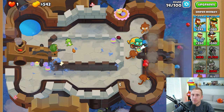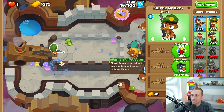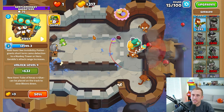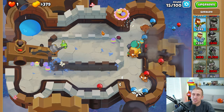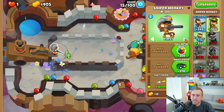Now that we have Geraldo, I think we should go with the middle-path sniper, but I don't want to regret that decision. Everything gets overwhelming so quickly. We could use glue with him, but not yet — we can only spike. And on CHIMPS mode you don't make money, so every buck counts. I don't want to have to do that.